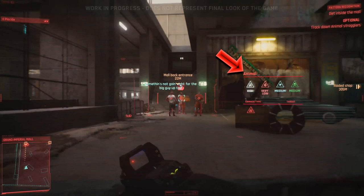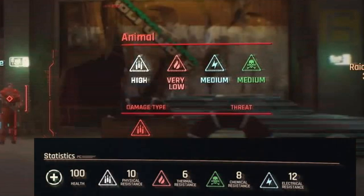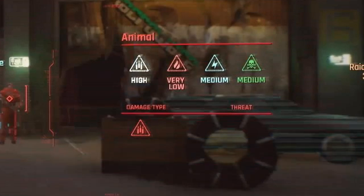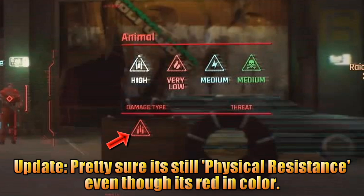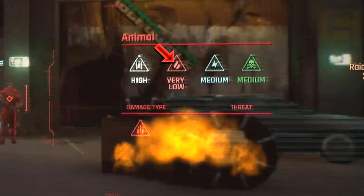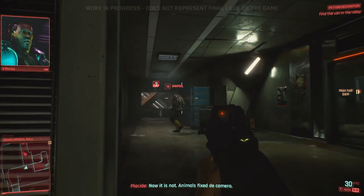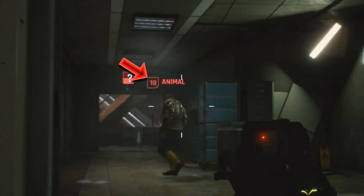These different symbols represent the characters' strengths and weaknesses along with the type of damage they deal. Looking back at our own stats we can get an idea of what these symbols mean: three white lines refer to physical resistance, red fire equals thermal or fire resistance, then electrical resistance and chemical resistance. Instead of numbers, we're shown ratings from very low to very high. So if I was looking for an easy way to take out an Animal, fire would be the best route while hand-to-hand would be one of the hardest. You can also see the enemy's level next to their name.